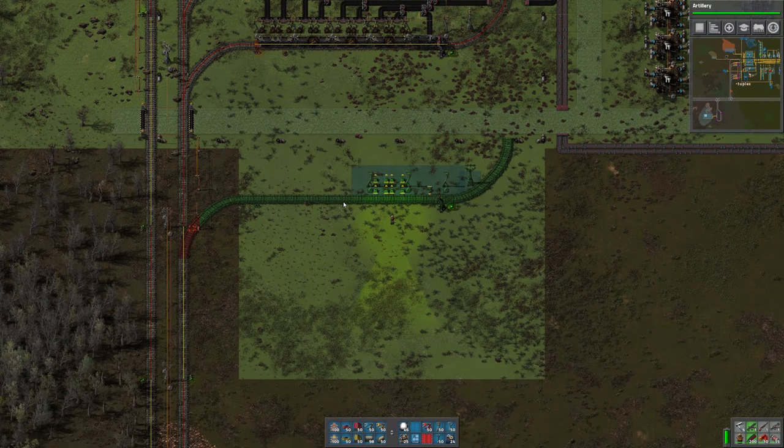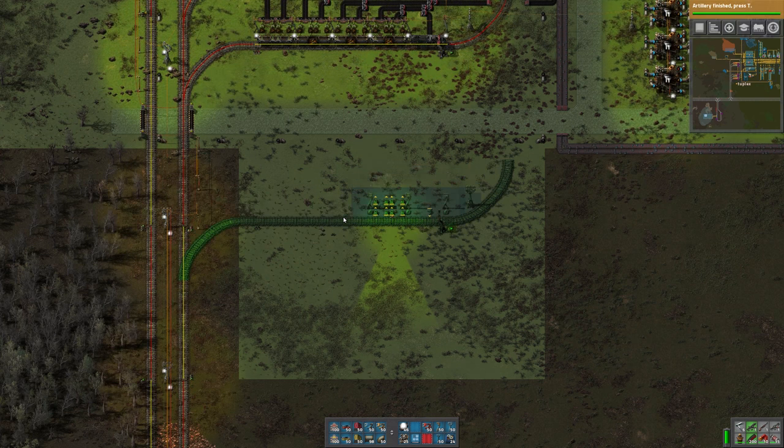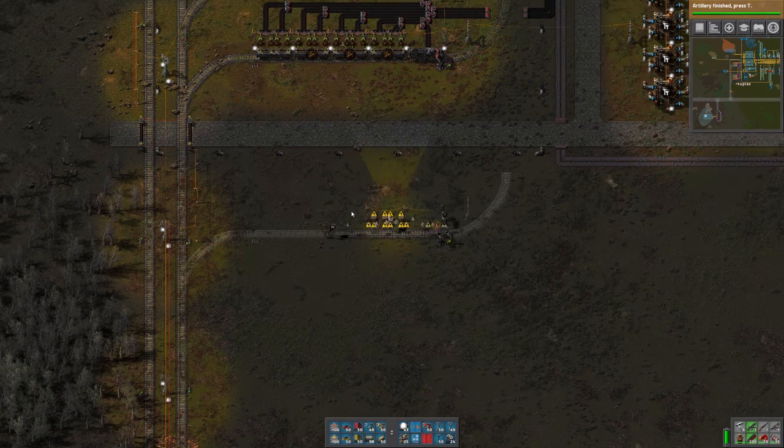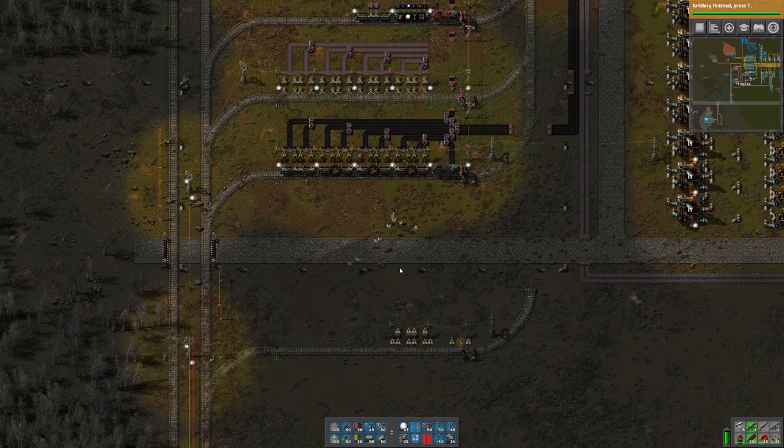Actually, that's going to be for the uranium. The oil we can put right here. Perhaps I'll be in the way of that power pole. Why don't we put the oil station here and just check the spacing.